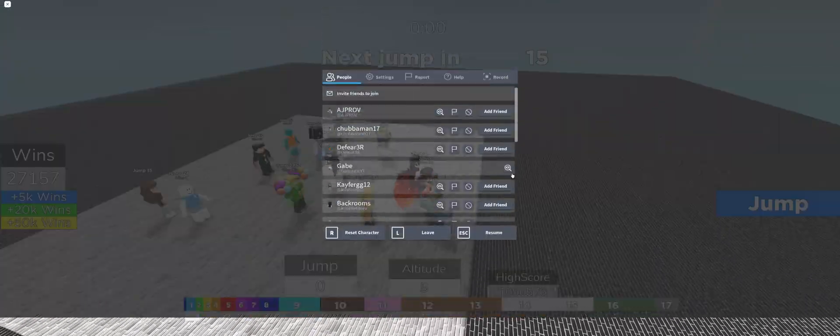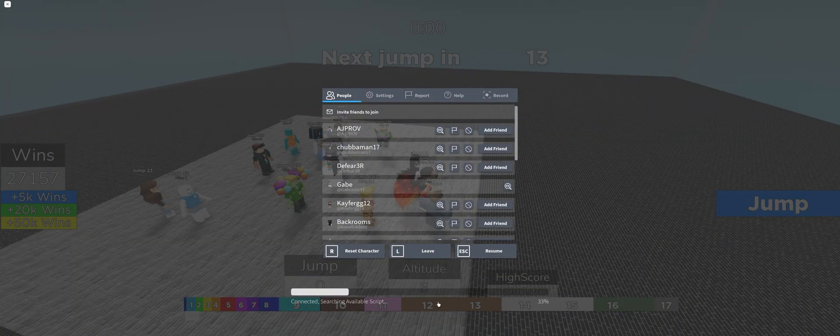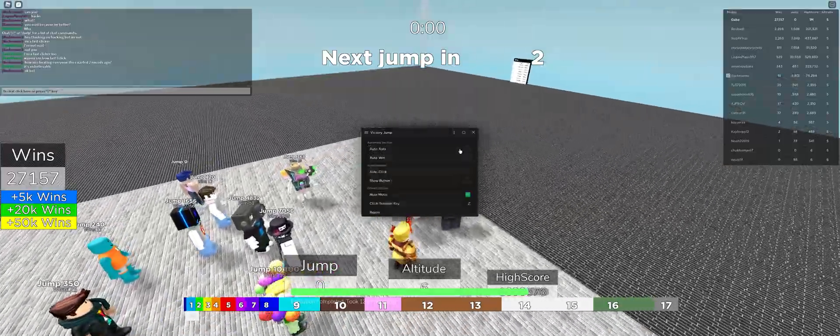Just run it and you'll see it load right here. It'll say 'connect to server,' search for the script, and then it'll find Victory Jump detected and check if your script is compatible, then authenticate you. It'll show a timer to see how long you actually took to authenticate.